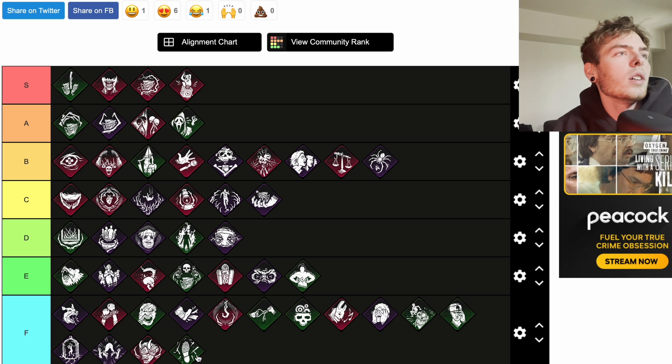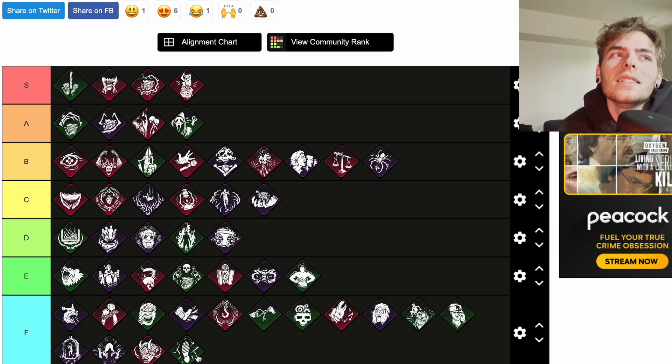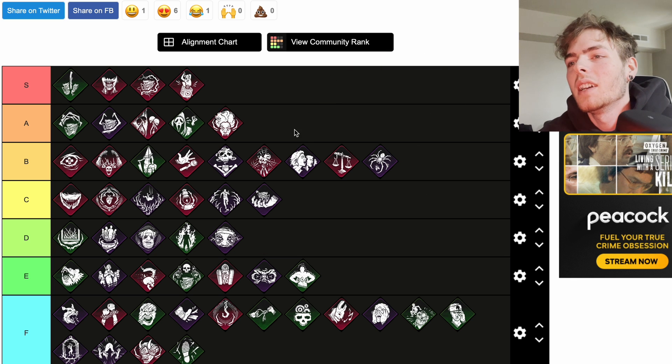Rancor is a teachable Spirit perk. Each time a generator is completed, all survivors' locations are revealed to you for three seconds and your aura is revealed to the obsession for three seconds. Once all generators are completed, the obsession suffers from a permanent Exposed status effect and you're granted the ability to kill the obsession by your own hand. You could combine this with Nemesis to switch the obsession and then kill people. Combine Rancor with No Way Out — yeah, that could be really good. I'll put that up at A.